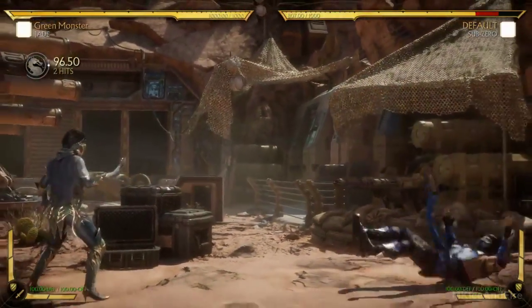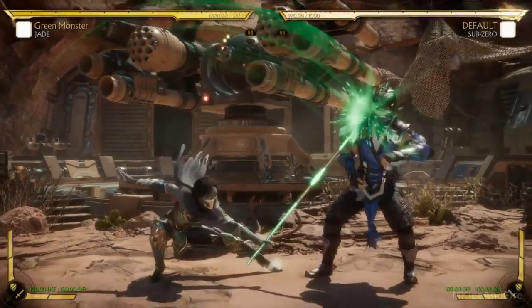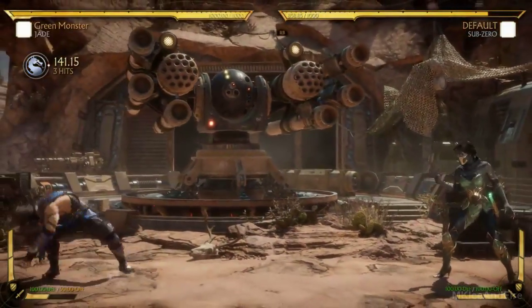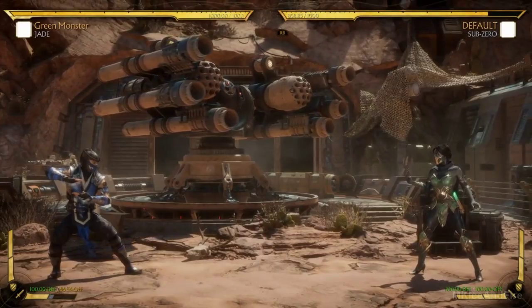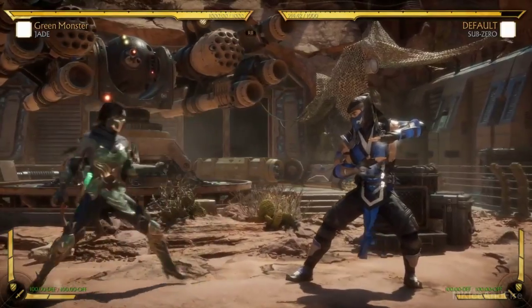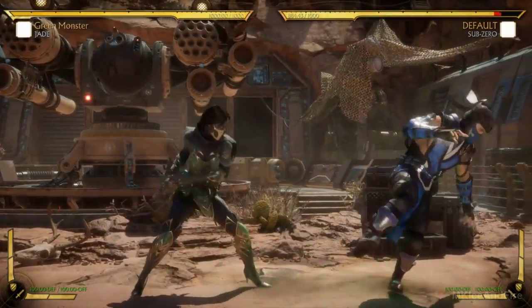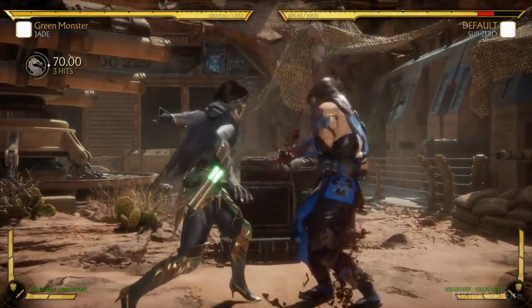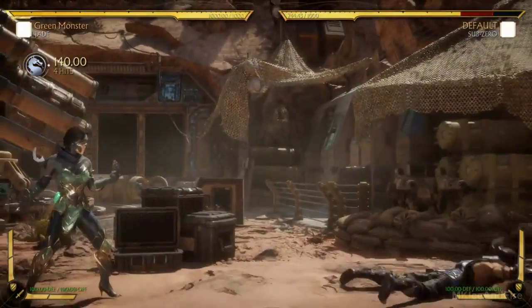But if you're not ready — if you're crouch blocking for other reasons, maybe you think she's going to do a down 4 — she can hit you with it. She's not going to get a pop-up; she's going to have to do the full string or commit to the shadow kick. But it's a pretty good overhead with a lot of range, and it complements the back 2. A lot of times I'll hover around this range and they're focused on that, and she can just dash up and throw or do a jump in. It's a move that keeps you thinking.